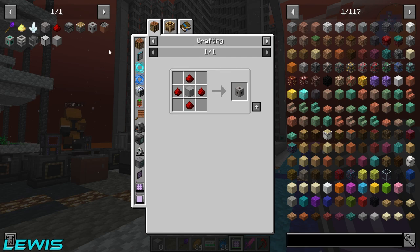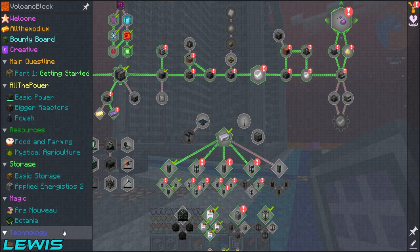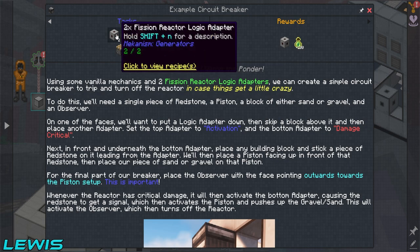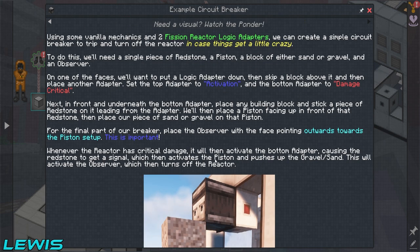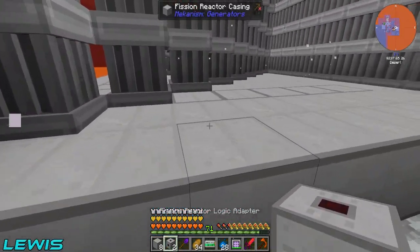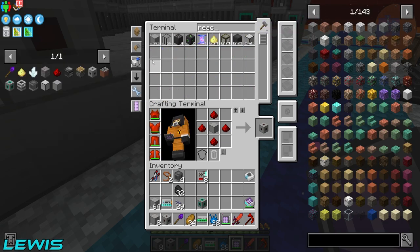There's a cheeky little setup in the quest line which will prevent our reactor from blowing up. It requires an observer, a piston, two fissile logic adapters, redstone, and gravel or sand. Whenever it's at critical damage, it will send the gravel up using a piston to the observer, and it will stop the system. This is going to save us.